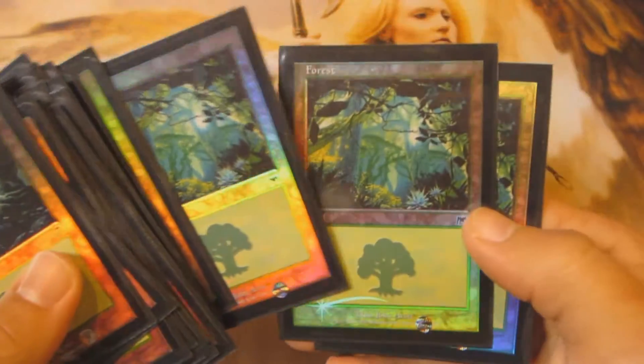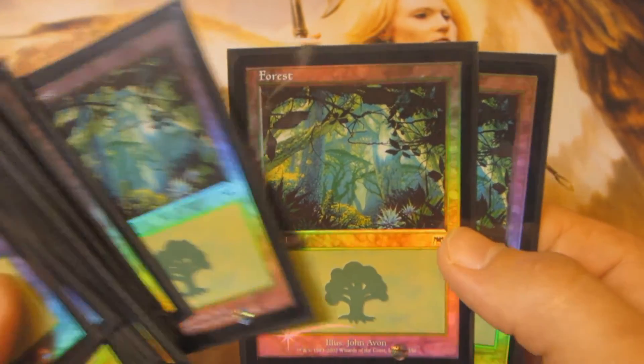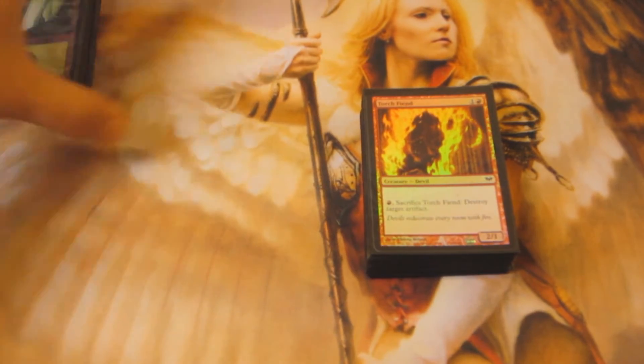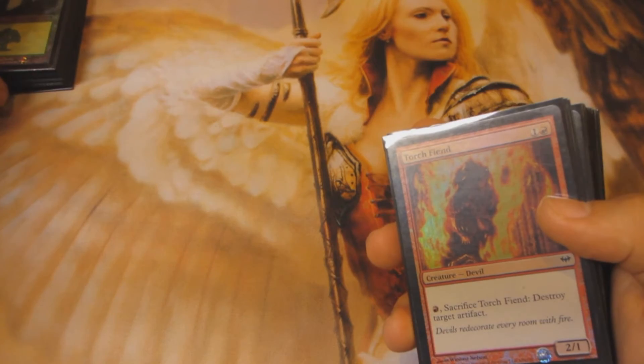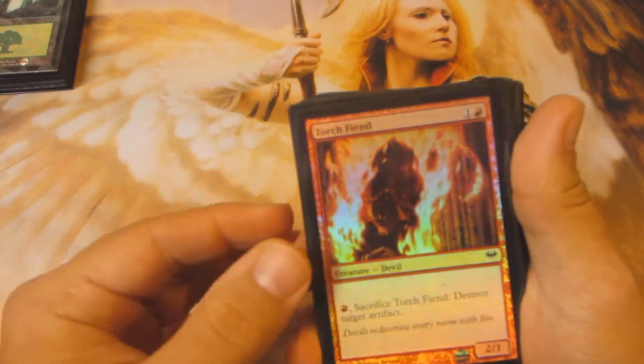This one in particular I picked up a few of — these John Avon ones from Onslaught. Love that artwork, got a bunch of those. I'm going to try to finish getting the rest of those put together, so that way when people are building their decks they can just build from all those foil basics and their deck will look really sweet.